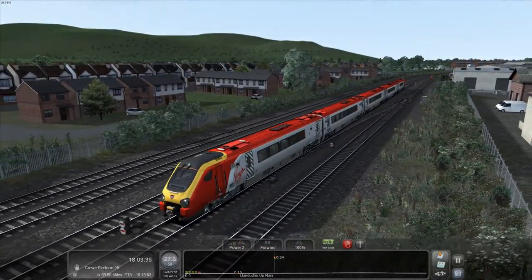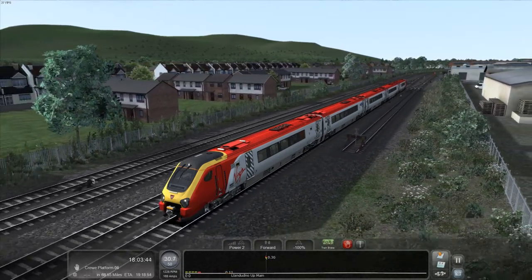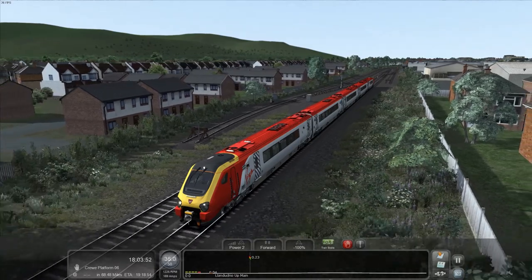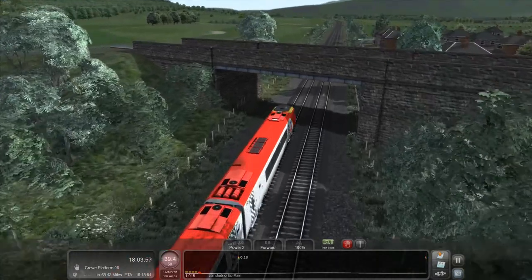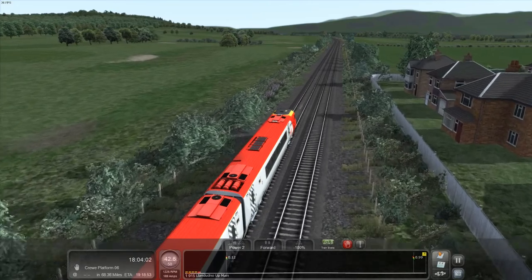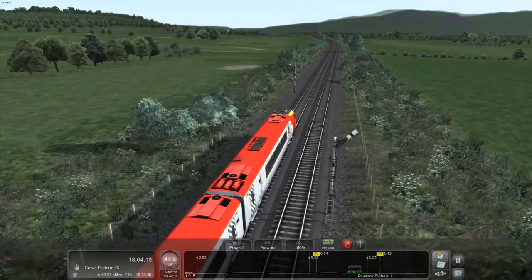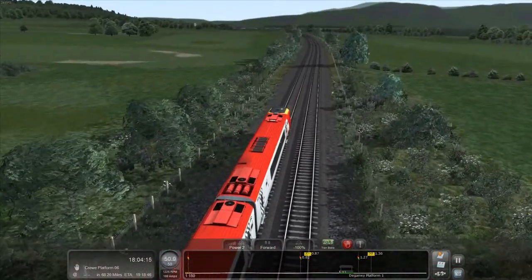The Super Voyager doesn't actually operate near my house. We have the Voyagers, but not the Super Voyagers — they basically look the same. The only difference I know of is the Super Voyager tilts. Virgin Trains don't operate near my house. I live in South Wales, not North Wales, and we have Arriva Trains Wales and Great Western Railway — it used to be First Great Western. I love the semaphore signals. It shows how this is an old line.